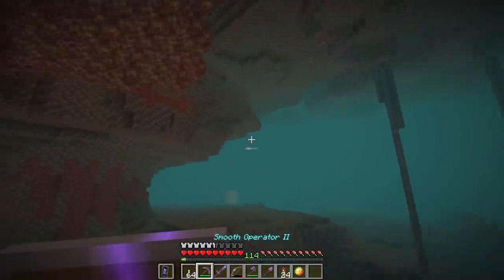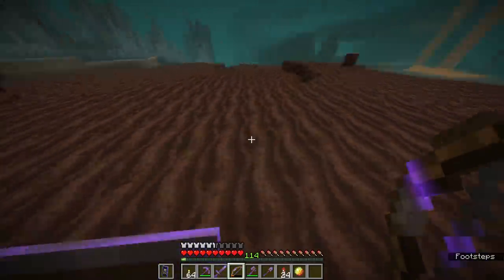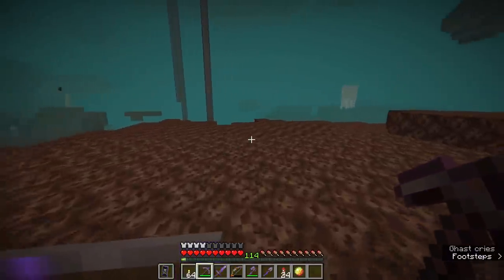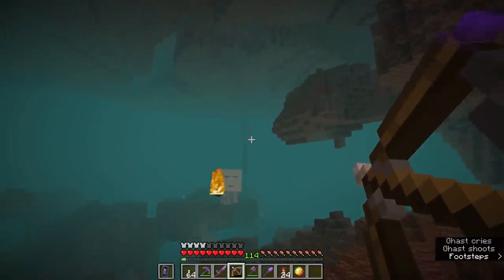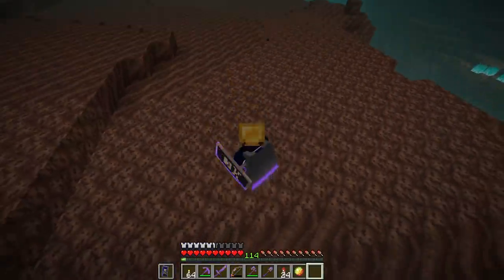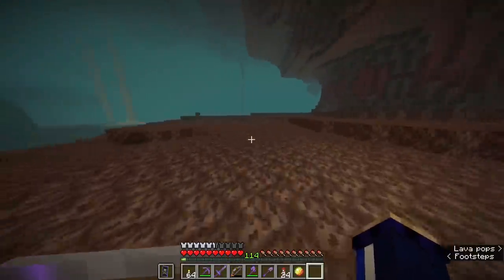Soul sand has historically been a bit of a tricky substance to get around in the nether — it slows you down by walking on it. While the new soul soil block is a little bit more easy to walk around on, if I take these boots off for a second, you will see that walking on soul sand slows me down quite tremendously. Enter the brand new soul speed enchantment. Now with this equipped, you can see I'm walking around a little bit faster. It's a little bit like driving a race car when you sprint with this stuff.